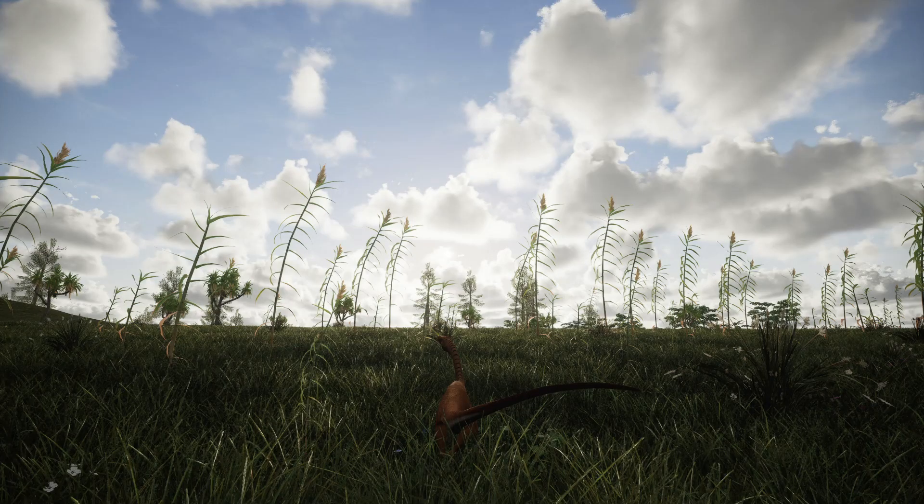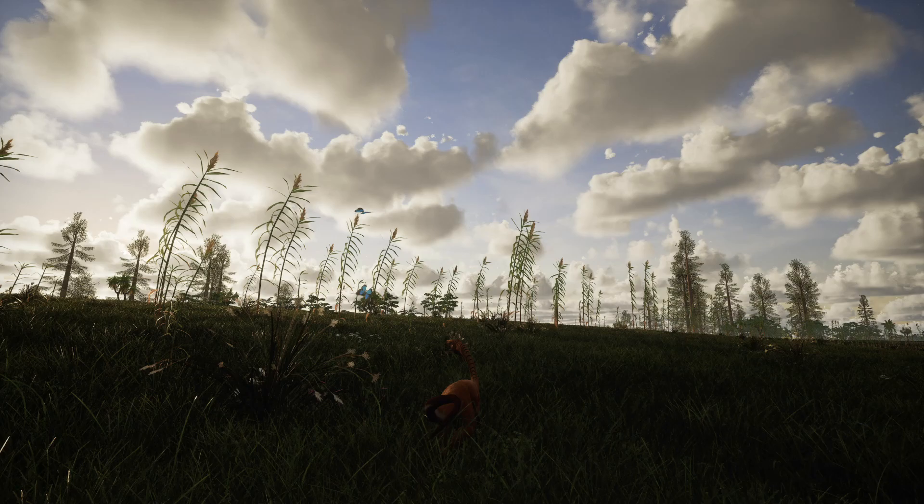Finally, we have two photos showcasing some brand new big plants — slim, large flowering plants and fern-like plants. I'm not sure what these plants are, so feel free to let me know in the comments. The world for this game looks absolutely beautiful — the grass, the lighting, everything is just perfect. This is something you'd expect from Path of Titans or The Isle or Beast of Bermuda, but this is being developed by pretty much one person, which is absolutely incredible.